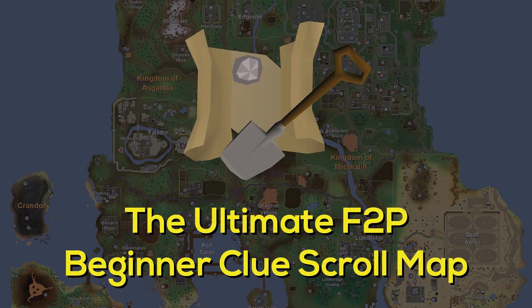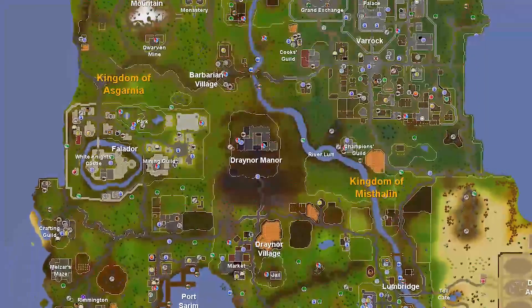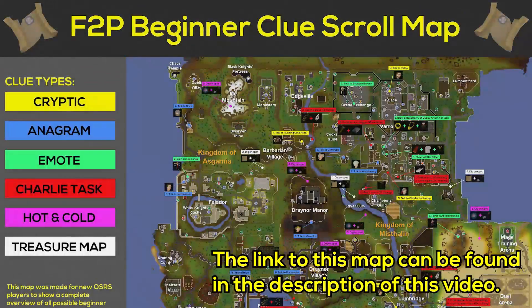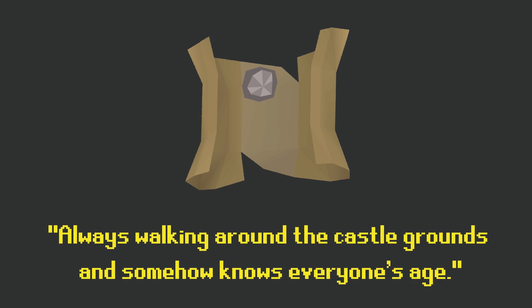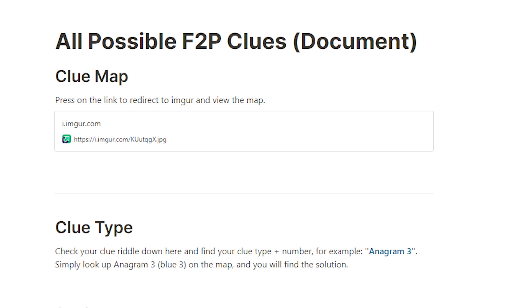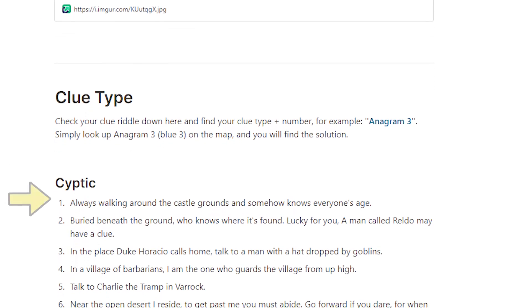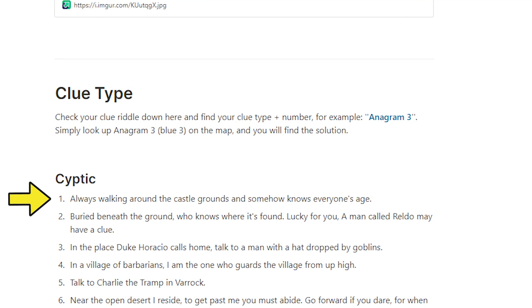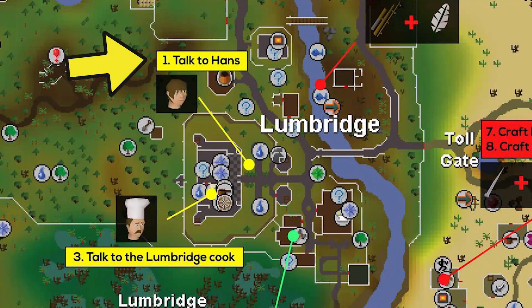The ultimate free to play beginner clue scroll map. Now we know the requirements and where to obtain clues — but how do we complete them? I've spent hours making the ultimate free to play beginner clue scroll map showing every single solution. You can open the map yourself by clicking the link in the description. For example, if your clue says 'always walking around the castle grounds and somehow knows everyone's age,' open the document and look for your specific clue. For this cryptic clue it's listed as number 1, so it's cryptic 1 — then find number 1 in yellow on the map and there is your solution.